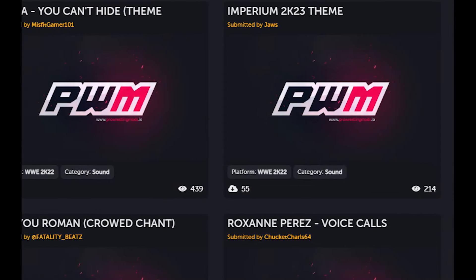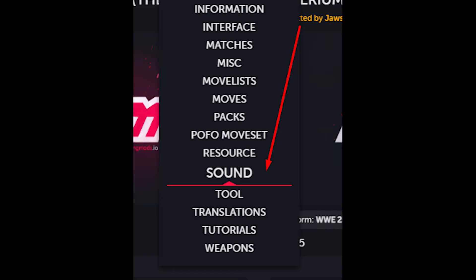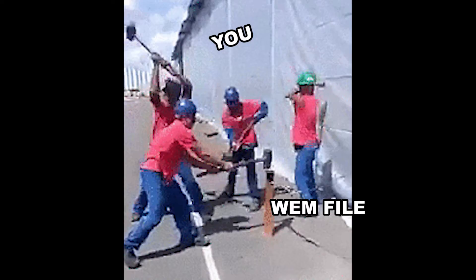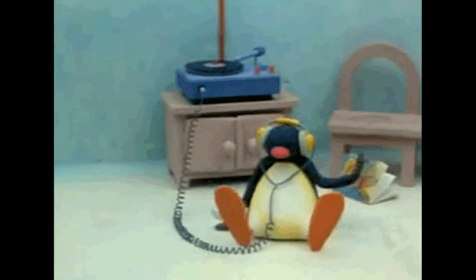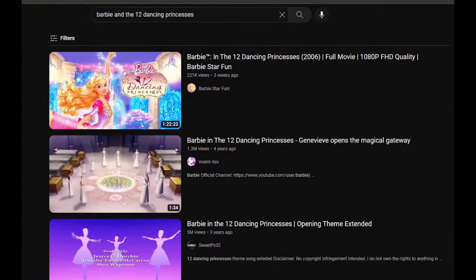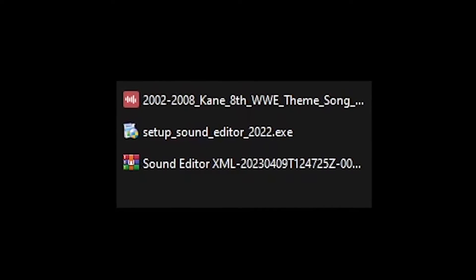Go ahead and download the XML files. The last step is to get a WEM file for the music you want to add to your game. This can be done in two ways: the first is to look for WEM files in the sound section of the PWM site. The second, which I'm about to show you, is to make your own WEM file. We'll need the music for Kane's Slow Chemical theme, so let's hop into YouTube.